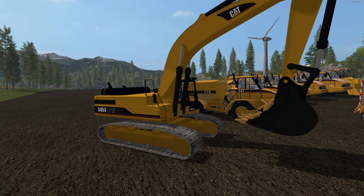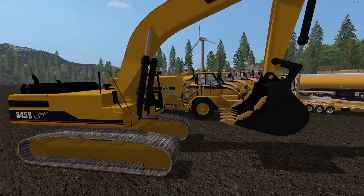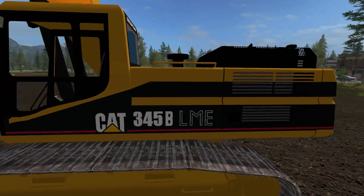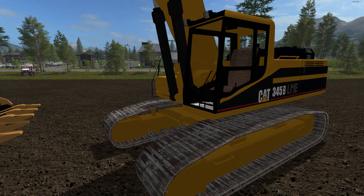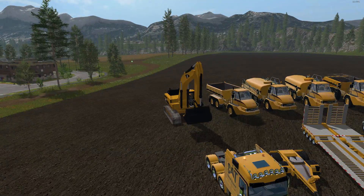We're going to start with this guy. This is a Cat Excavator version 3.0. The price in the shop is $198,285. Daily maintenance fee is $205, speed limit is 14 kilometers an hour — yes, it's pretty slow — and it has a capacity of 10,000 liters. Let's jump on inside and test a few things.